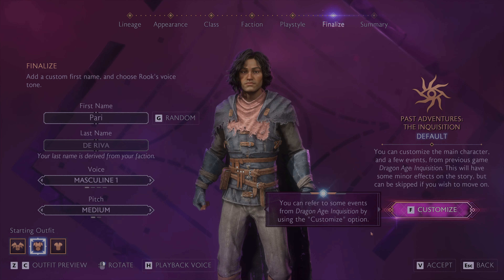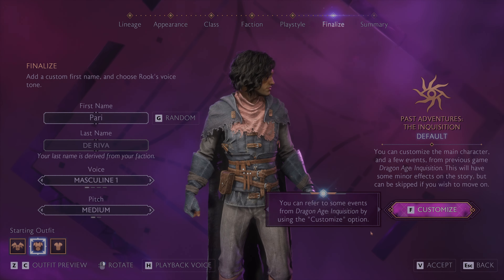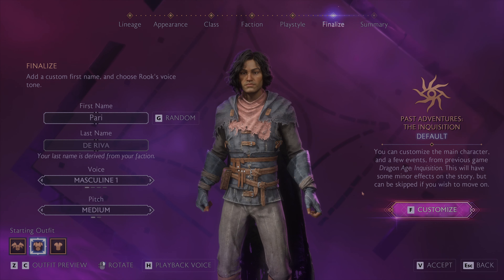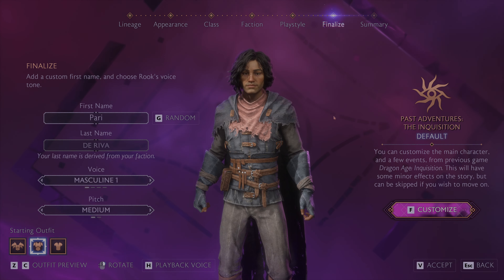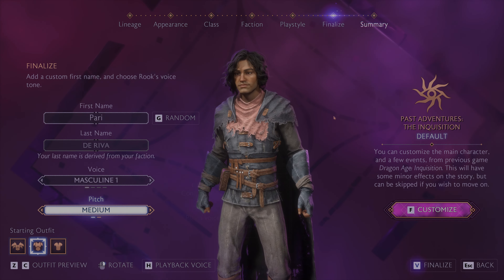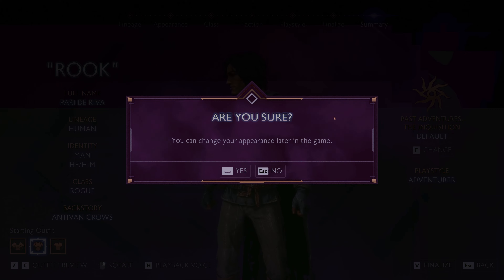You can refer to some events from Dragon Age Inquisition using the Customise option. I didn't really get through Inquisition, so I'll leave that as default — it's a nice touch to have though. It's less work than going the Mass Effect route and literally flipping through save games to see what you did. Right — finalise and confirm. Let's get going!